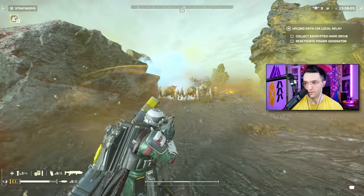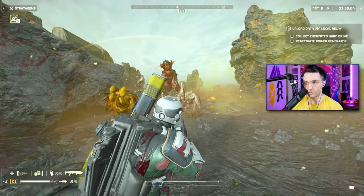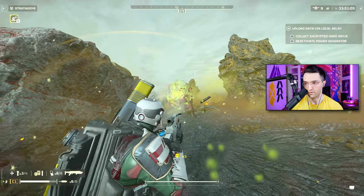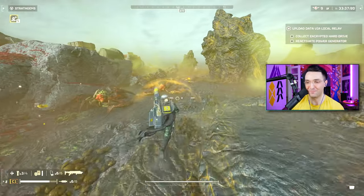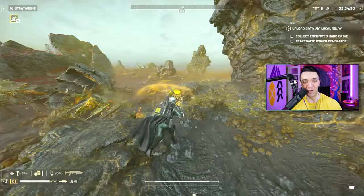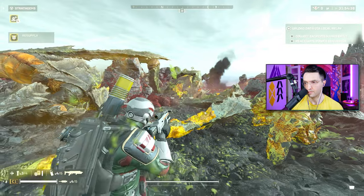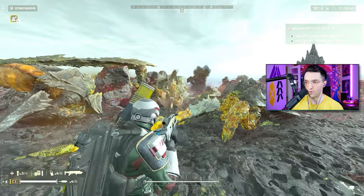Stun him, take a look at this — yep, one shot, one shot, one shot again. Two shots. So if you do hit your shots it absolutely destroys everything. Holy — medium armor: three shots... yeah, now it was four. Okay.